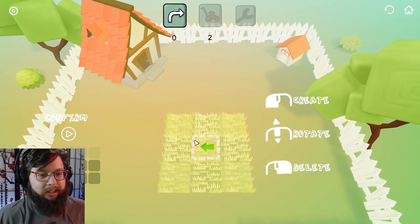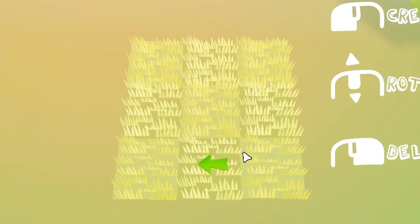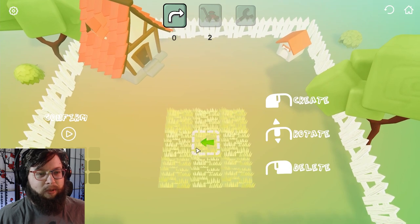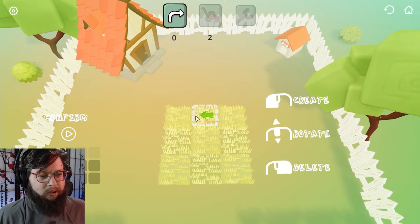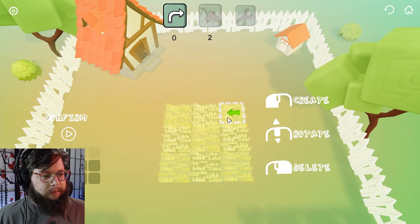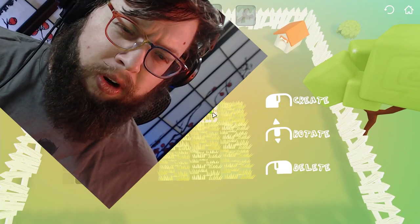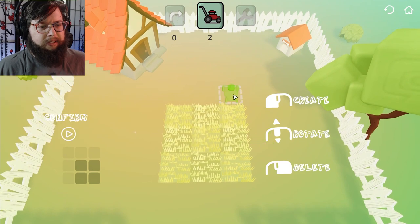Oh yes, look at that — this lovely yard with just this giant tic-tac-toe board shape of grass. I think it's supposed to be like a puzzle, right? So we start with... create, delete — how do the controls work? Select this, yes, yes, yes...